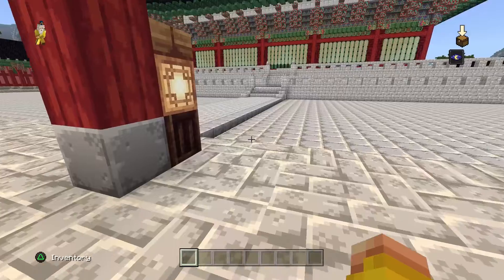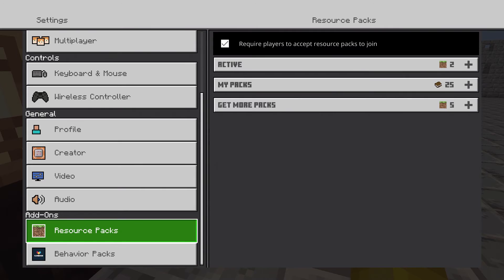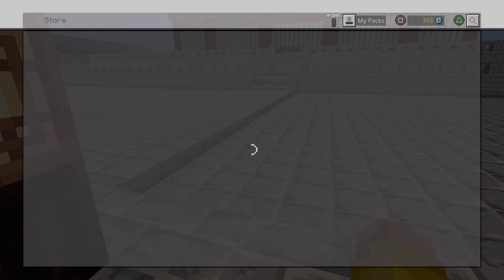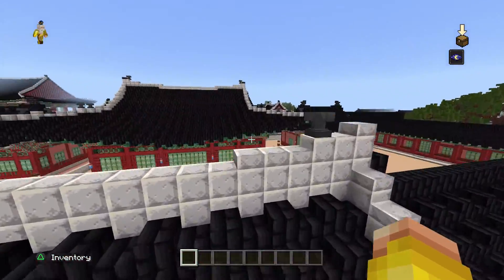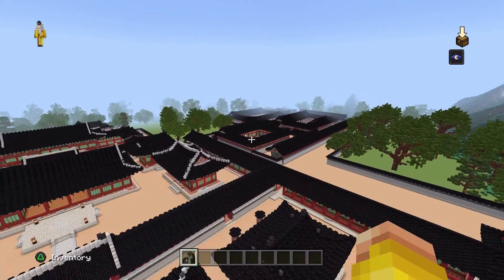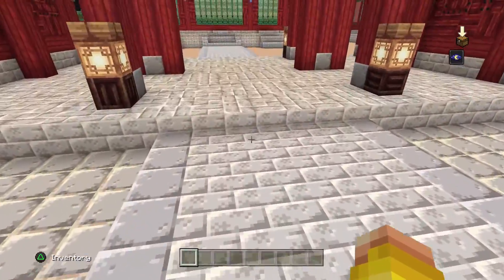Hello and welcome back to Gyeongbokgung Palace — I've forgotten the name — it's by Sandbox Network, there you go. So if you missed the first episode, we were basically just strolling around the castle. We got halfway, so all we have to do is this last bit here. It's probably going to be a very short episode. We did these two bits over there, so I guess we just start by going down here.